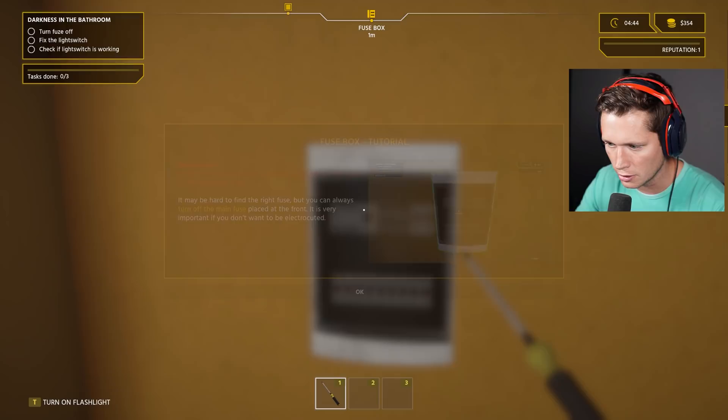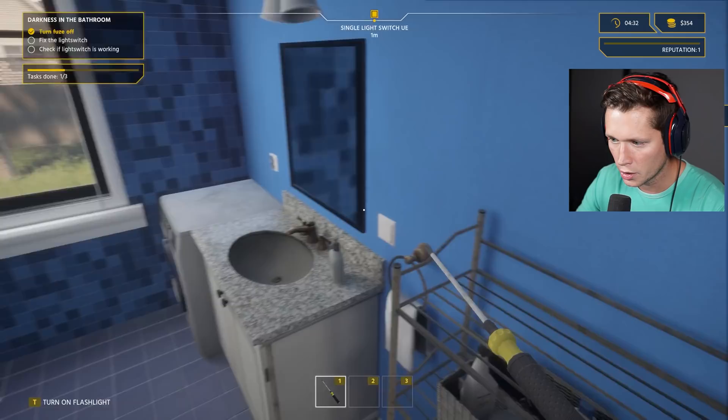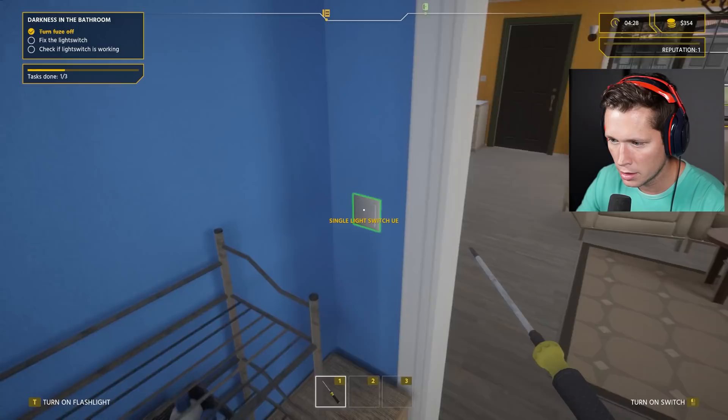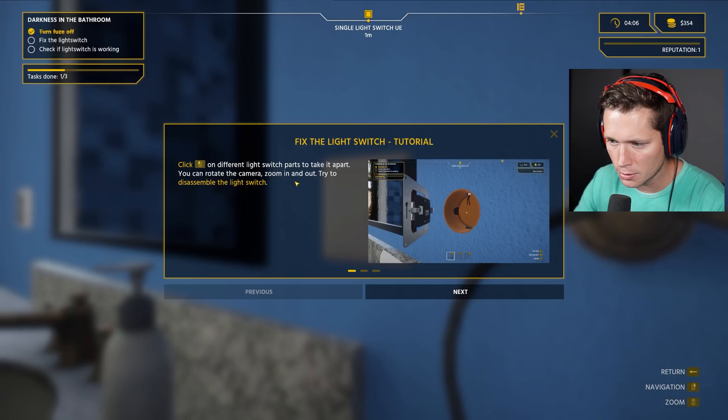'Every time you work with electrical stuff, turn off the fuse or kill the power first. You could always turn off the main fuse — it's very important, you don't want to be electrocuted.' Is it labeled fuse one, fuse two? Let's just turn the main one off. Come here to the bathroom — light switch over here. Let me inspect — it must be this one. 'Fix the light switch tutorial — click on the different parts to take them apart.'